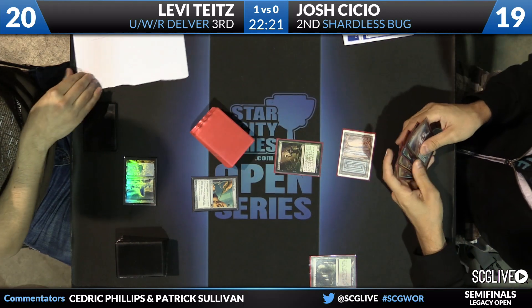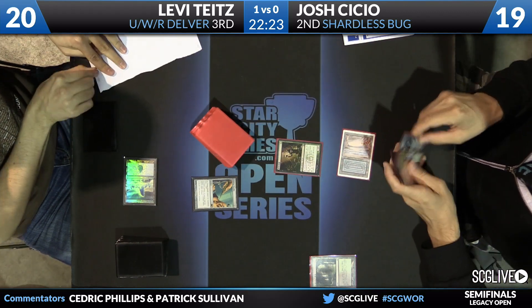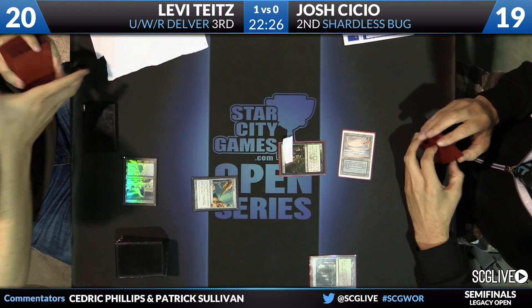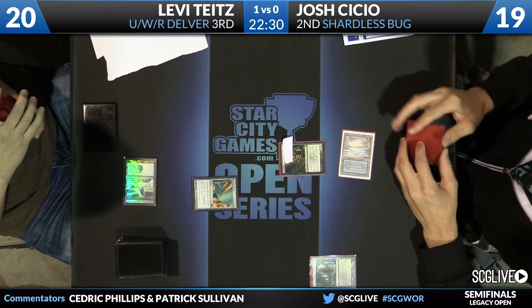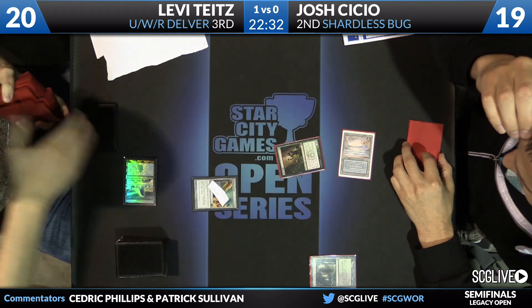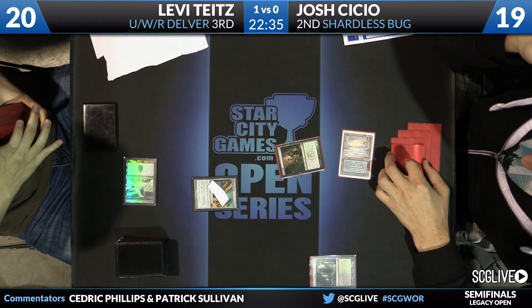Well, there's a needle — you have to imagine that's going to be targeting Deathrite Shaman, and that's exactly what it will lock down. So say goodbye to that. Lavey's list here is also playing some basic lands — you see an island, and he also has a Plains to go fetch. So, a different build of this list.